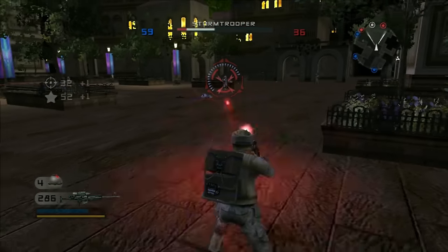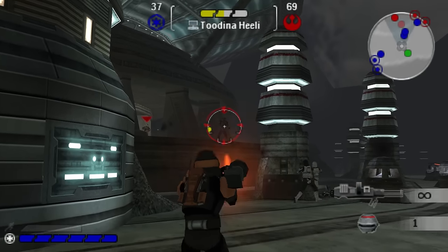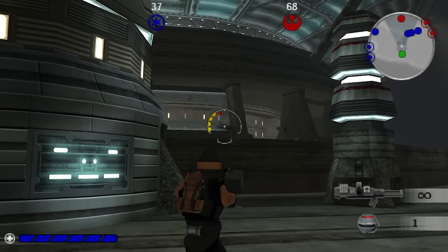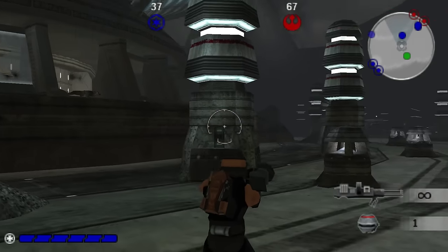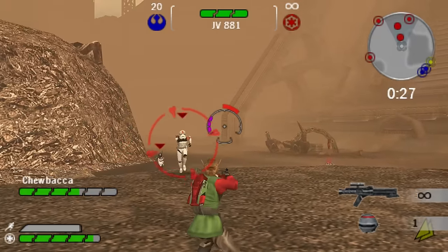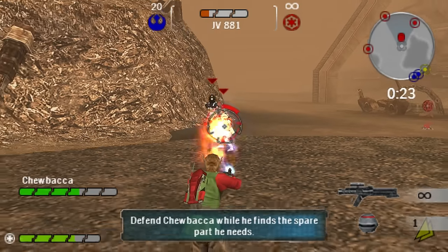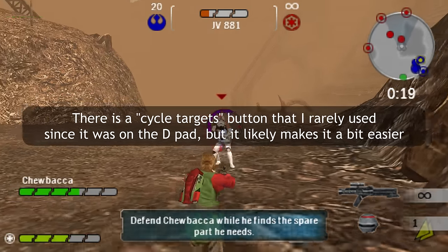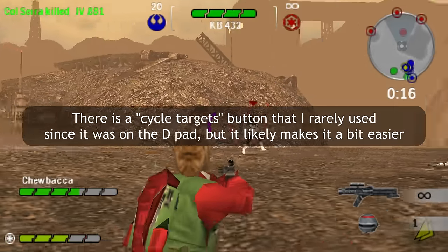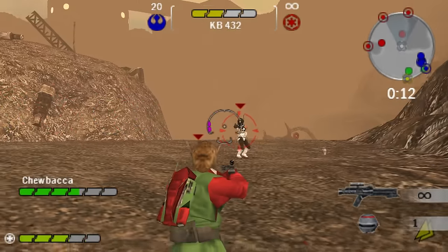Remember the targeting function from Battlefront 2? It's basically a more advanced version of that. You hold down R, your reticle snaps onto someone, and the smaller the circle, the better your accuracy. X, or the bottom face button, is how you shoot, so you'll be holding R to lock on and then holding X to fire. It's a bit tricky at the start, especially with weapons that you charge up, but you start to gel with it pretty quickly - it becomes second nature after an hour or two.